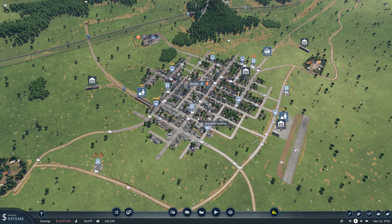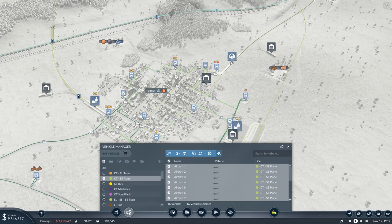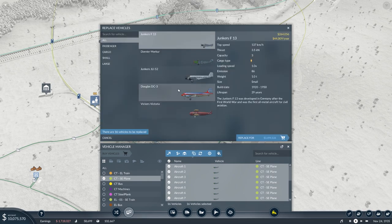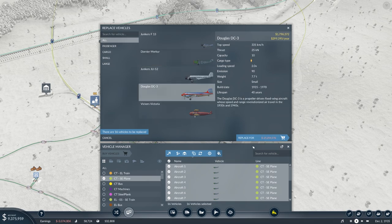In this episode we want to go through a lot of the trucks and planes because there's been a lot of new stuff. Going over to the vehicle manager, our planes are currently set as the Dornier Macias. We'll select them all and say replace, because we now have access to the Douglas DC-3. In terms of speed we're going from 175 up to 331, but the main takeaway is the capacity which is double. However it would cost 25 million and we've only got 9 million, so we'll wait for that.